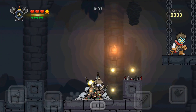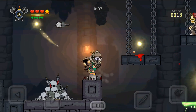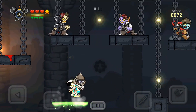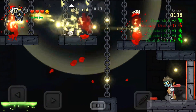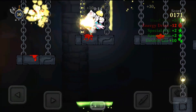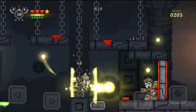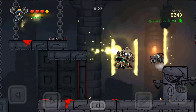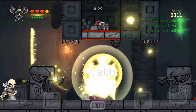Now I'm gonna show you the build in action. Here we have those spikes — as you can see, I cannot receive any damage. I can jump onto this green platform, and after I activate this special skill, I can receive shields, which helps greatly.